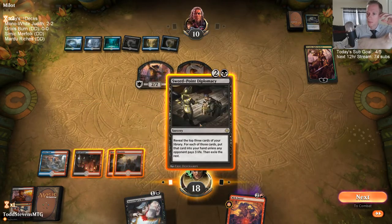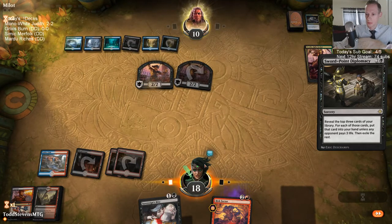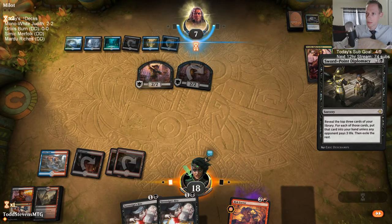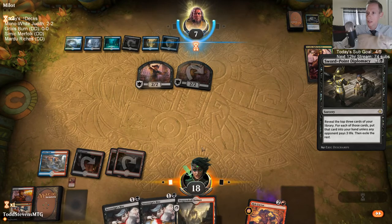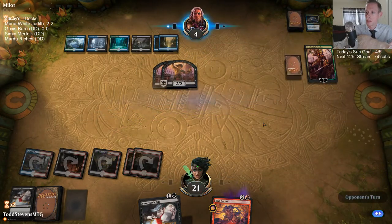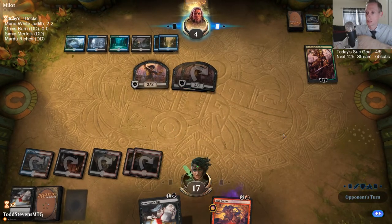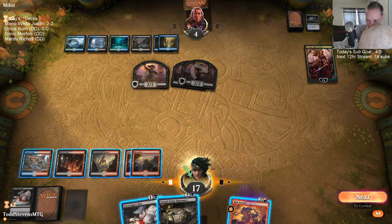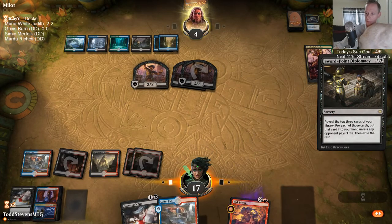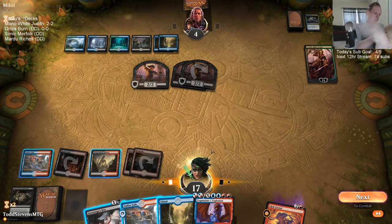Keep them from ultimating Azcanta for a turn. Give me the black mana. That was a really good draw — Swordpoint Diplomacy dealt them three, got us another land drop to cast the Sovereign's Bite. Now we just need any burn spell to go with the Sovereign's Bite here. One mana short — so close.